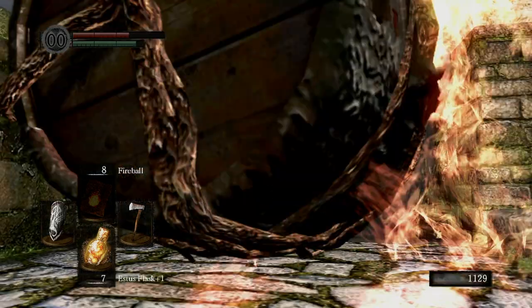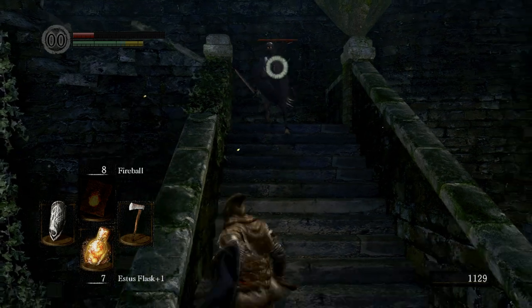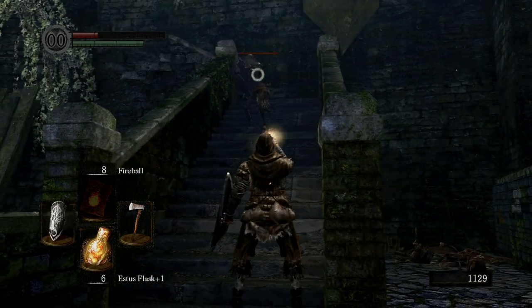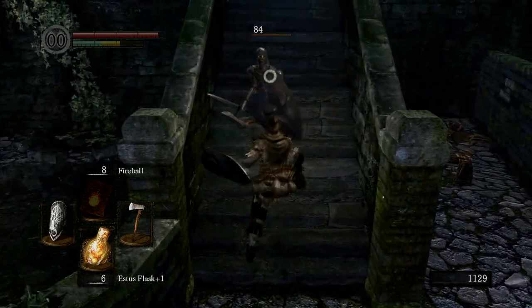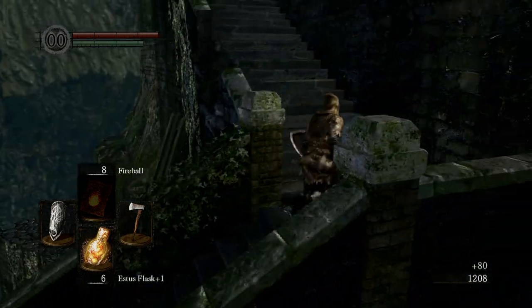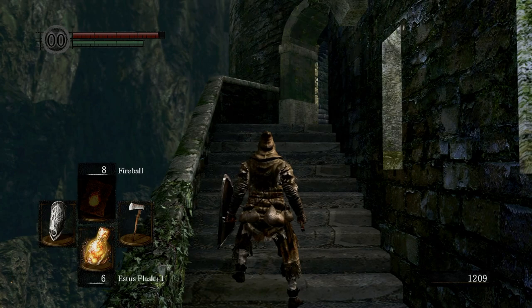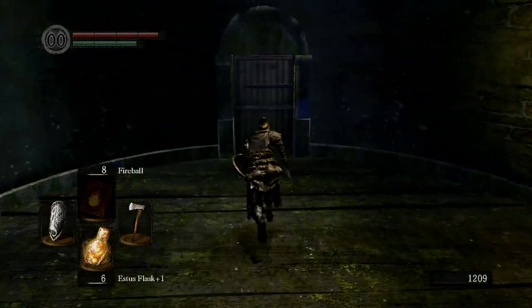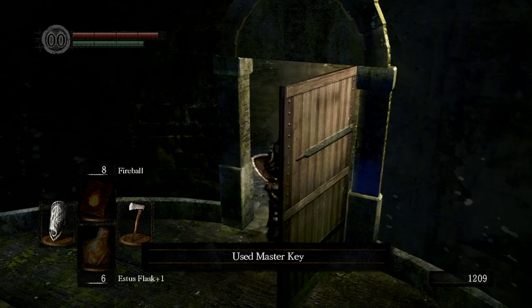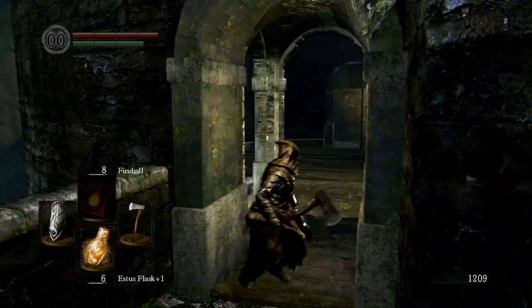We're going to go up here and this guy's going to throw a barrel at us. You can dodge that just by going down the stairs. Thankfully, it only happens once in the game — so once it happens one time and the barrel comes down, it won't ever happen again. So if you die to that flame barrel, it's not going to come down again. We have a door right here which can be opened with the Master Key, but we're not going to go down there yet — trust me, you do not want to go down there yet.